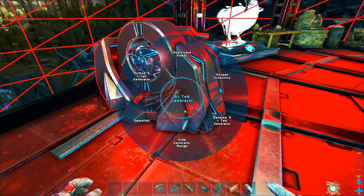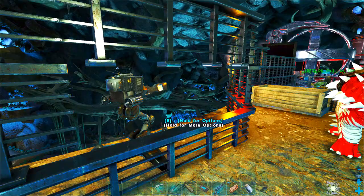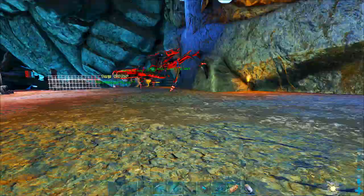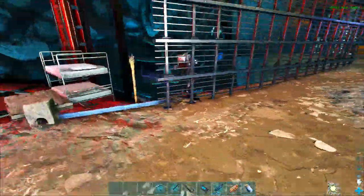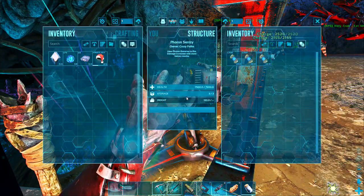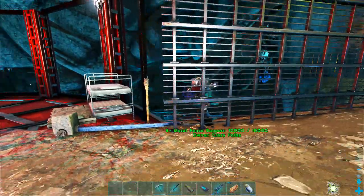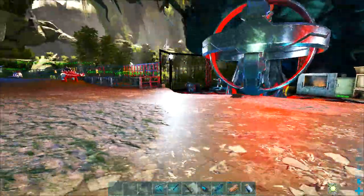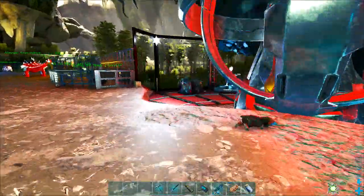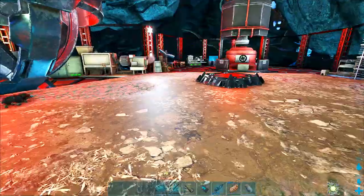Everything is powered, including the two turrets I crafted. One is here - it obviously moved already, so I guess it shot? Yeah, it used one shot already, so it killed something. The other one is over there. That also must have shot something. They are targeting wild creatures on maximum range, so anything that comes up here gets utterly annihilated, no questions asked. I have water over here and on the other side over there, just to make sure I have water in reach.